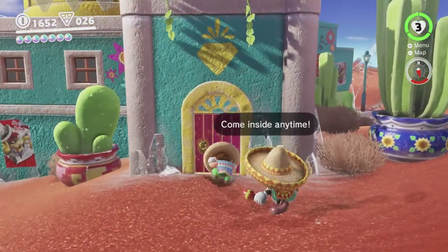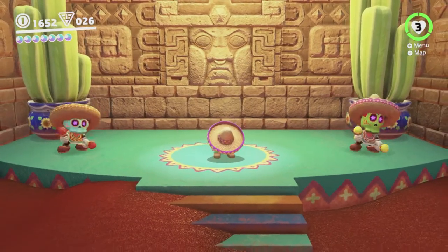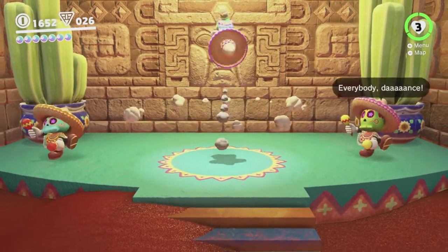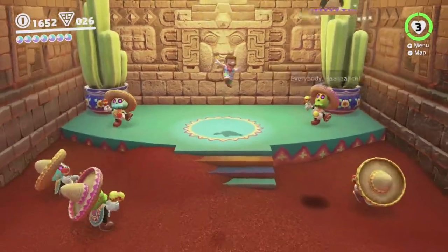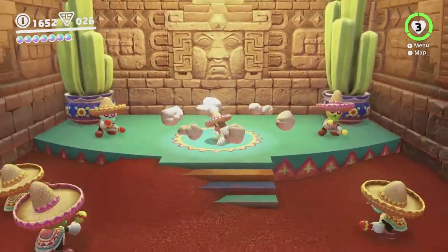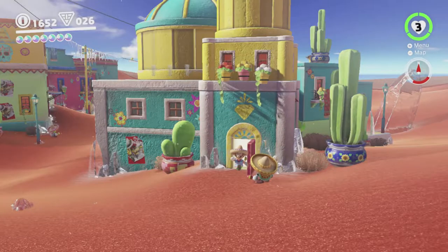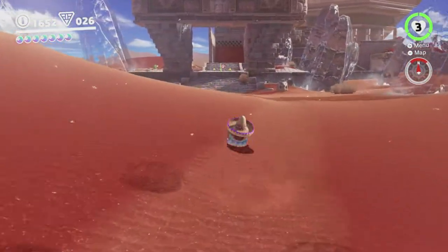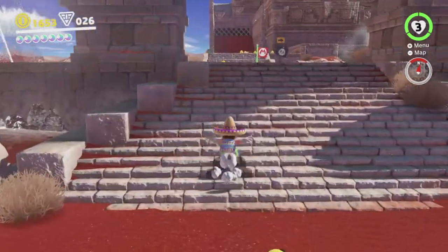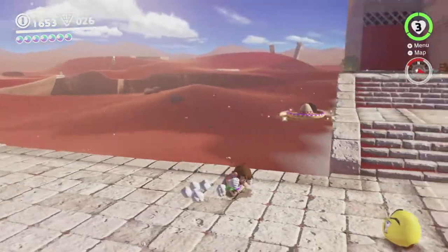Basically we just head over here and talk to this Tostarinen by this locked door — we'll be allowed in because we're dressed correctly. Snappy hat, snazzy poncho. And we just have to stand up here and not be crouching. Yeah, you stand here and it activates a little cutscene, but if you're crouching it doesn't. I don't think we can get this — it's like with the sitting down on chairs thing. You can't sit on a chair if you're crouching, and there's a moon you get by sitting on a certain chair. So we can't get that one either.